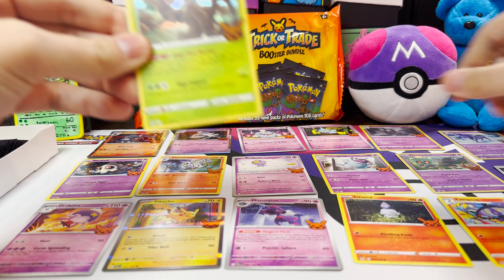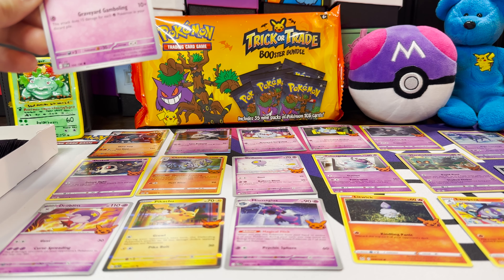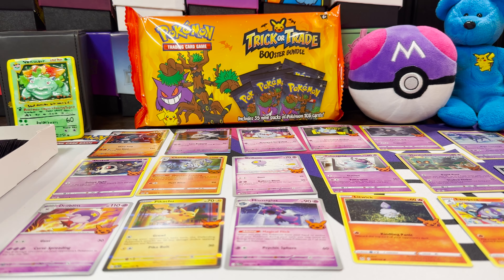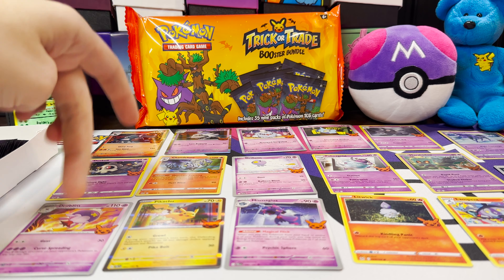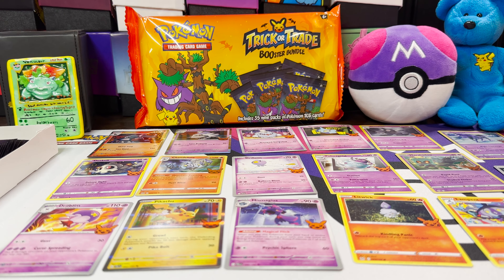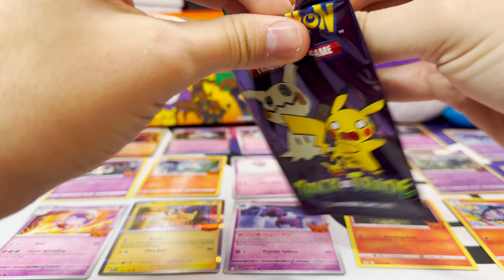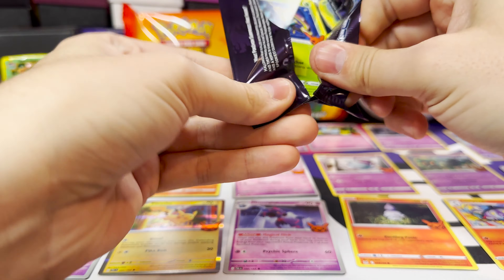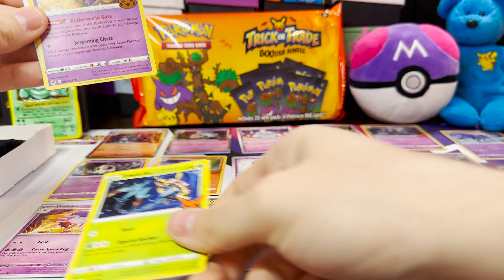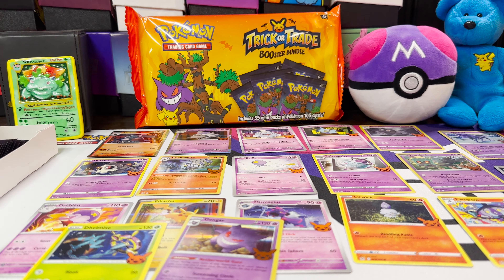Zubat — which is one we needed. Trevenant — another one we needed. And Greavard which we already have. So we have one through twenty, still missing ten of them. Delmise is one we still need. Gengar is another. Driftloon we already have.